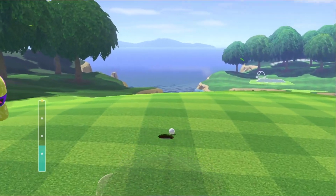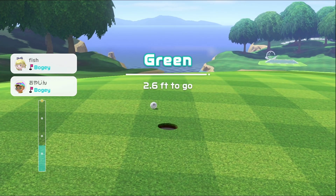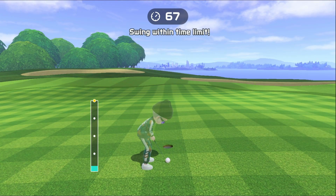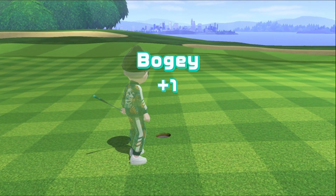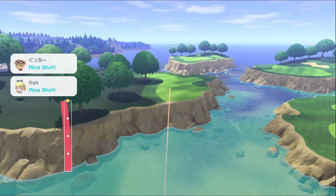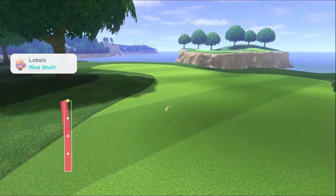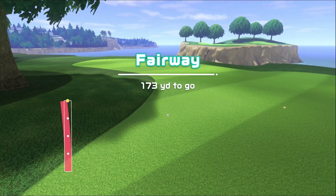Action continues — we missed another putt. Bogeys seem to be on the cards as well. We can salvage bogey here, and we barely do it. Here we go — long par five. We're going for it though. Bit of a wonky swing, but we do manage to clear the water and stay on the fairway. Could be an eagle opportunity if we play our cards right.